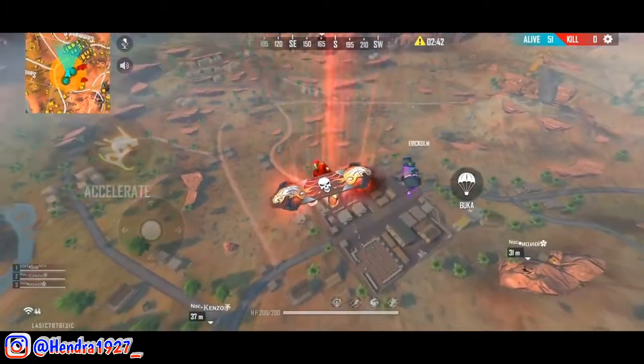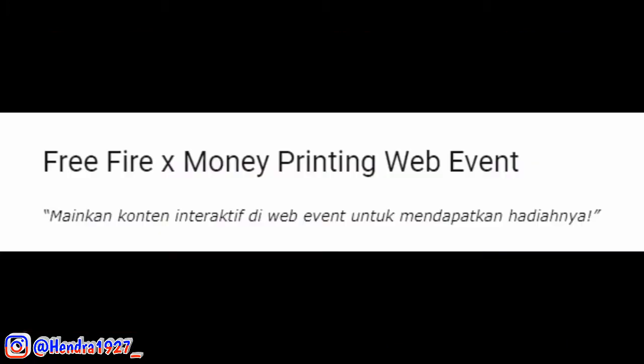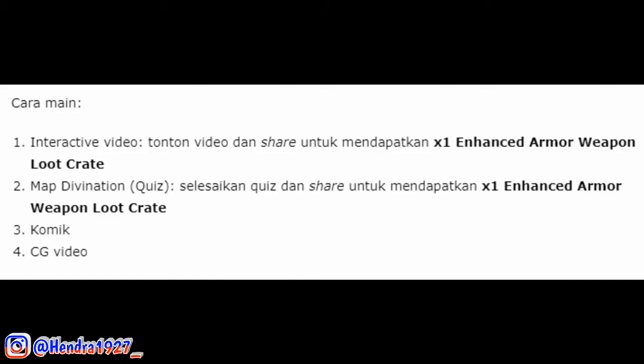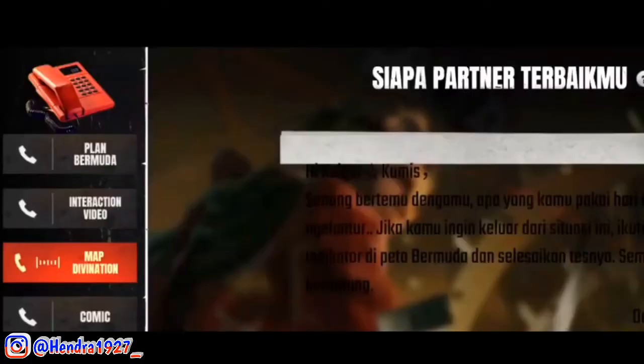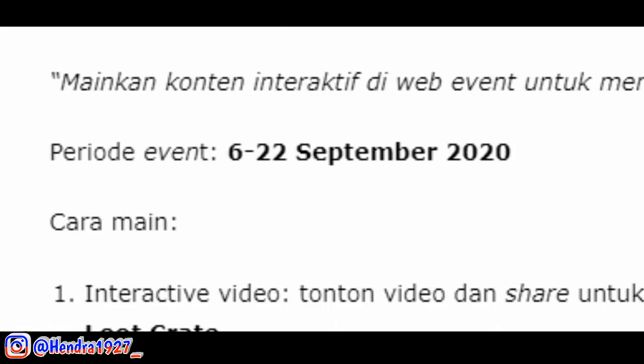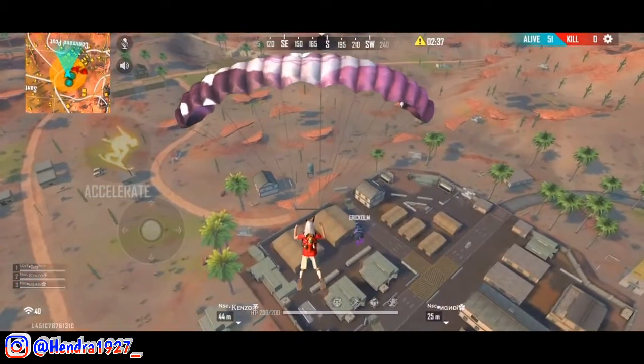Yang pertama ada event Free Fire X Money Printing Web Event. Pada event ini, kalian harus memainkan konten interaktif di web event untuk mendapatkan beberapa hadiah. Yang pertama ada event interaktif video — cukup kalian tonton video yang ada dan share, kalian bisa mendapatkan hadiah Loot Crate Skin Senjata. Yang kedua ada event Map Definition atau Quiz — cukup kalian selesaikan quiz yang ada dan share, kalian bisa mendapatkan hadiah Loot Crate Skin Senjata. Event ini dimulai dari tanggal 6 sampai 22 September.